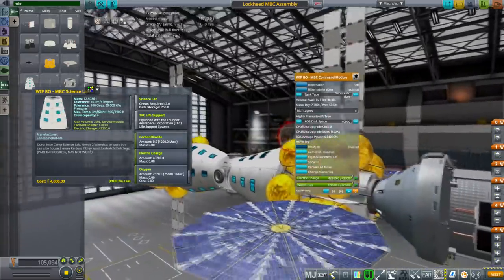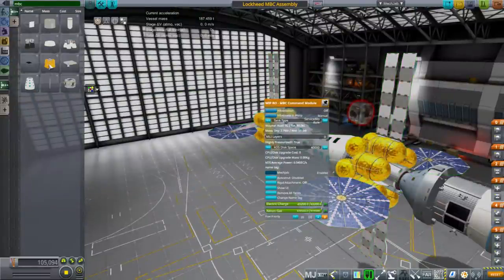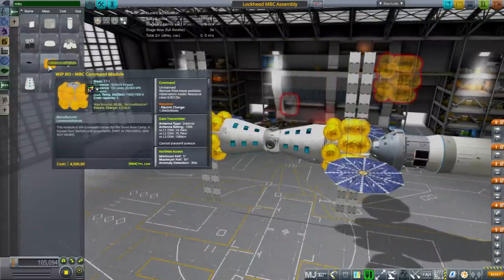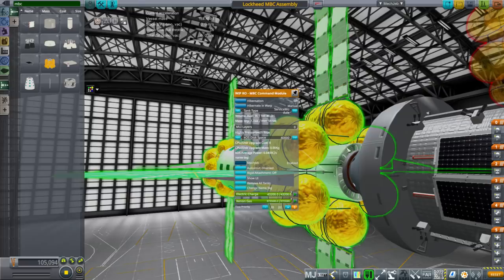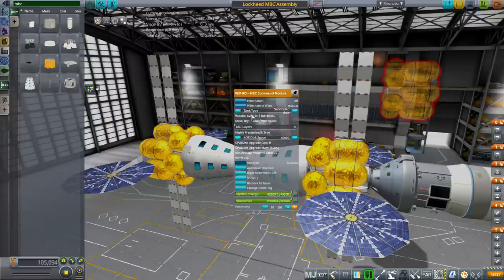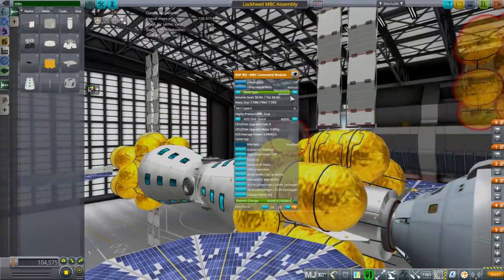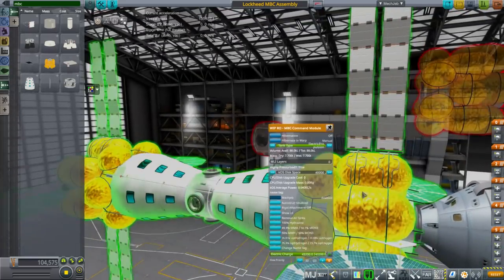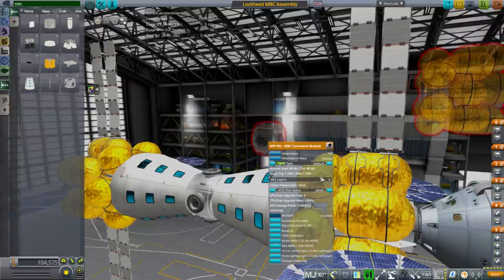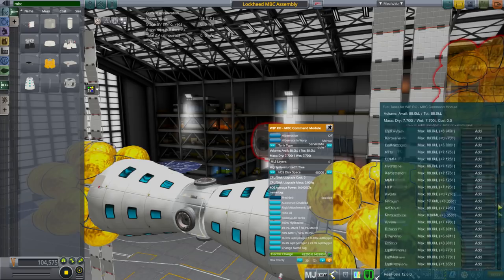These tanks here surround a habitat module — you can see there is an MBC command module here. The tanks are built into the command module, so it looks like this, and it's only 7.1 tons because the tanks aren't that heavy. This is basically a crew tube, but altogether it has room — right now it's configured as a service module tank. You can change that to default, cryogenic, fuselage, structural, or electric propulsion. Note that electric propulsion won't allow you to put food, water, and oxygen in it, but that's not a problem since you should have those in other modules.